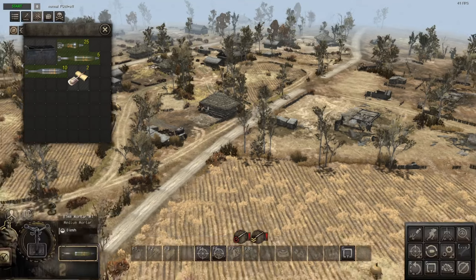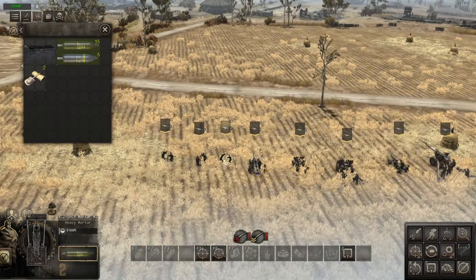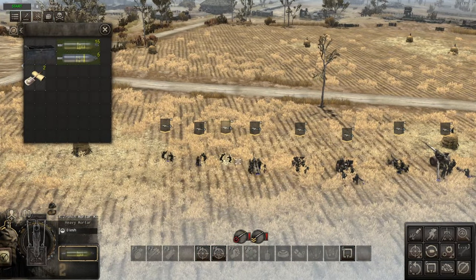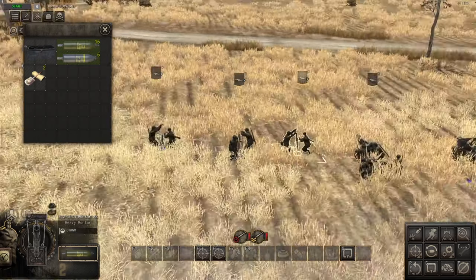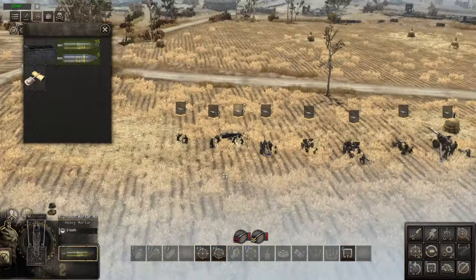Moving on, we have the 4.2 inch mortar. This comes with 15 HE shells and 5 white phosphorus shells. For those who don't know, you can actually build a little sandbag around your mortars, machine guns, and so on — you'll see it pop up. Most of you probably know that already, but just in case.